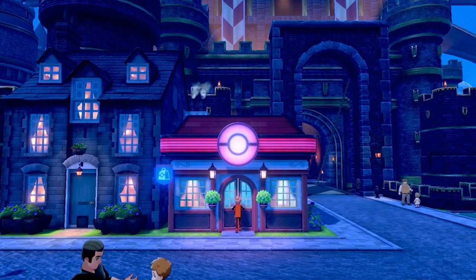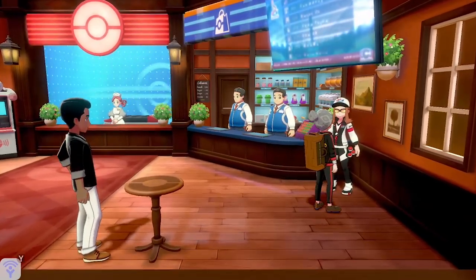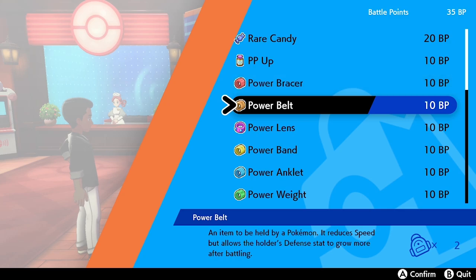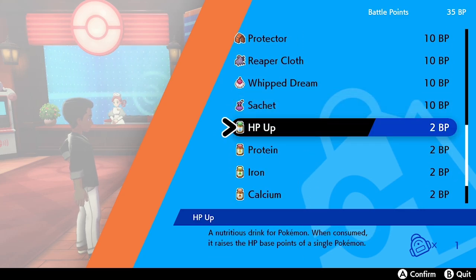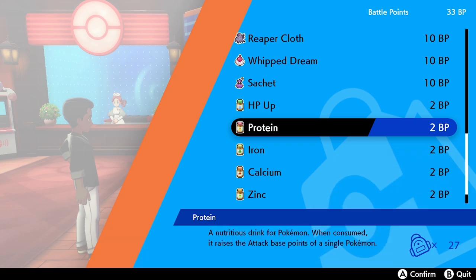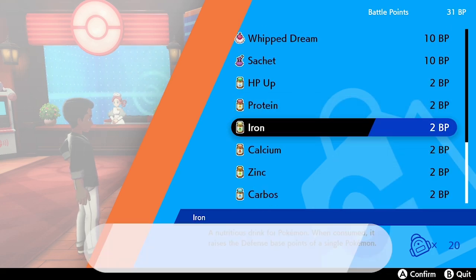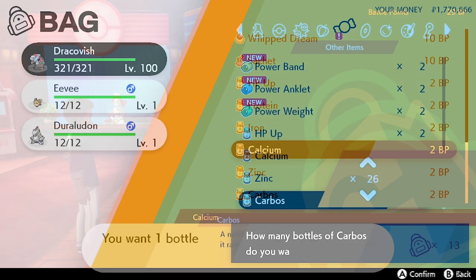Another place to obtain vitamins is in Hammerlock. Head inside the Pokémon Center and speak to the NPC there. She does sell vitamins, but this time not for Pokédollars — for Battle Points. Each vitamin will cost 2 Battle Points, and although this is a much cheaper way to get vitamins, Battle Points aren't as easy or time-efficient to farm in Sword and Shield, so it's probably more preferable to use Pokédollars from Wyndon.